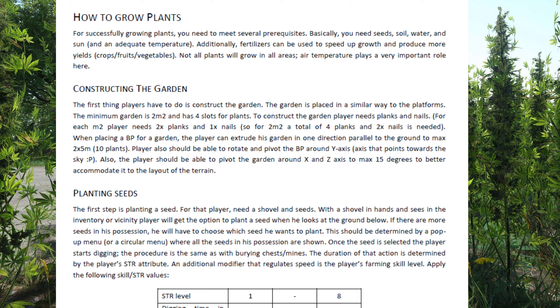For constructing the garden, it tells you what you can actually build and how big they're going to be. You've got enough for four plants, and if you build something larger - like a two-by-five - you get ten plants. You can also pivot and rotate around the axis towards the sky, so you can actually move your plants to where the sun is as it rises in the east and moves across the sky to the west.